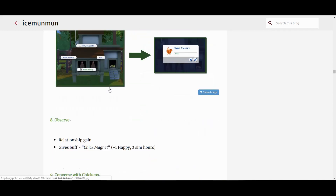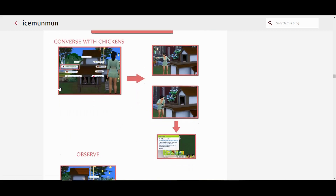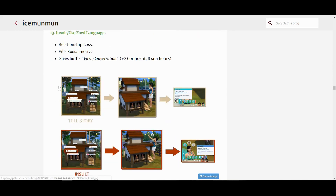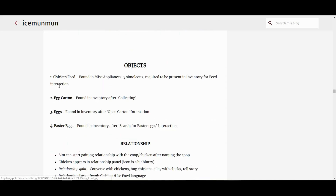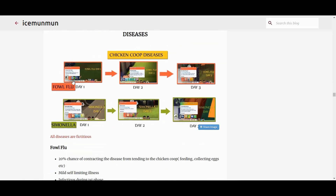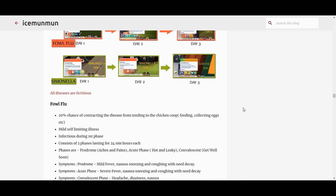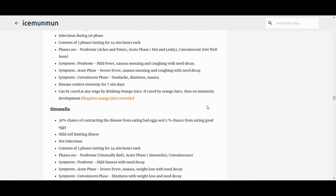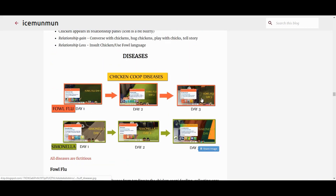You can also get Easter eggs, and you have to deal with diseases — which is very interesting. You can have Fowl Flu or Salmonella, which adds a lot of fun and functionality to your farm.